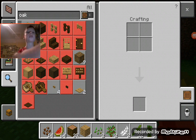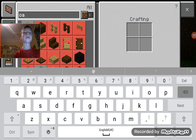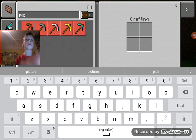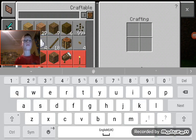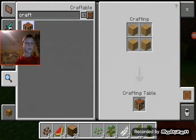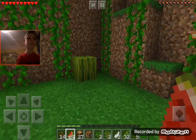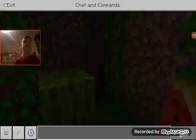First I want to get a pickaxe — okay, just a wooden one. How do you make a crafting table? So yeah, I'm not very good at this. Okay, now I have a crafting table.